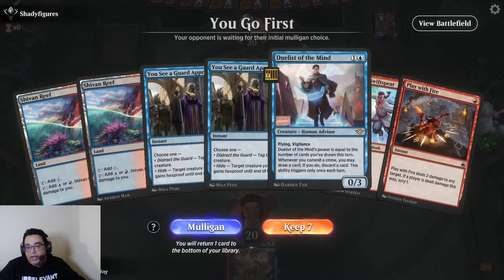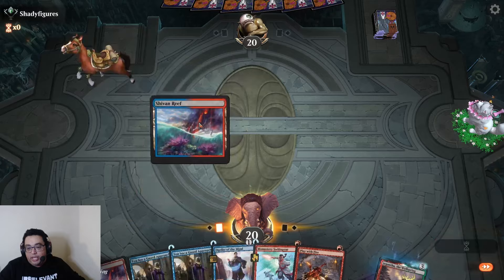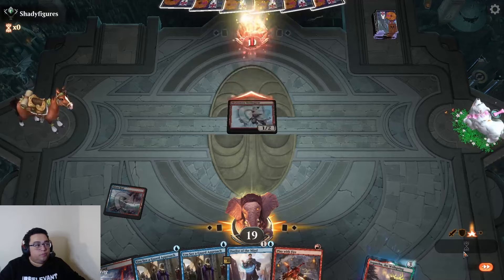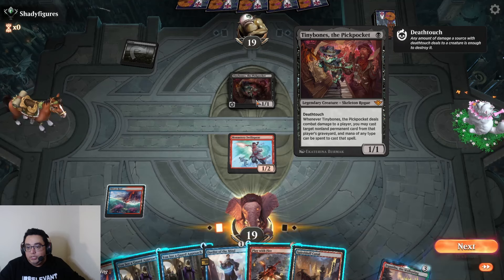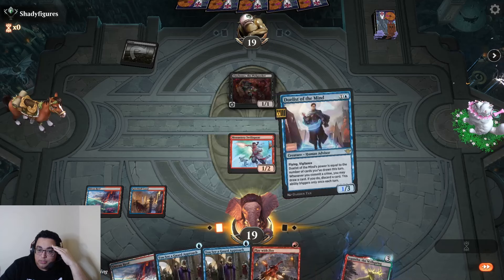Seems to be fairly decent. Going to play again — double Shiver might be a little painful, but we'll roll with the punches. Tiny Bones — this is exciting. Do I attack into this? No, we're going to kill it in a minute. I think I just play the Duelist and pass, then we kill the Tiny Bones and get to draw cards off of it.